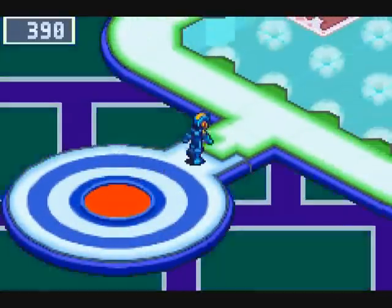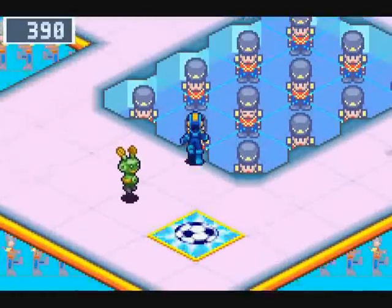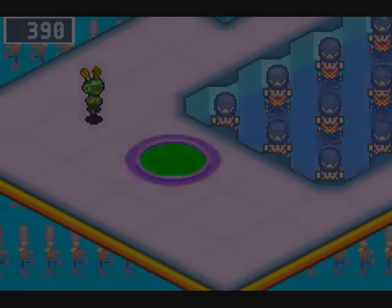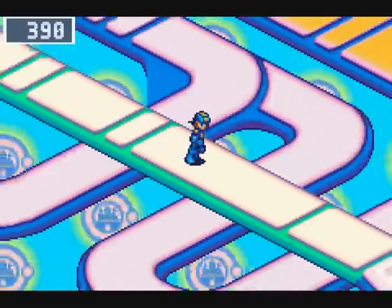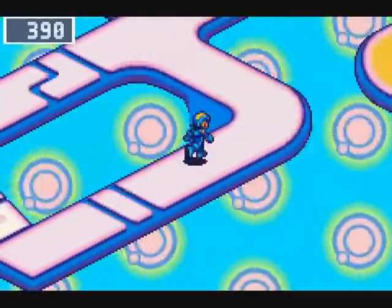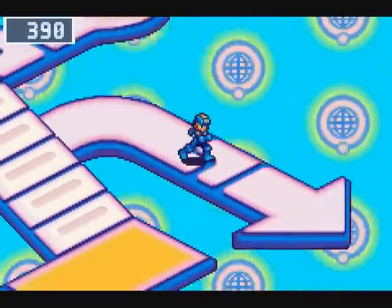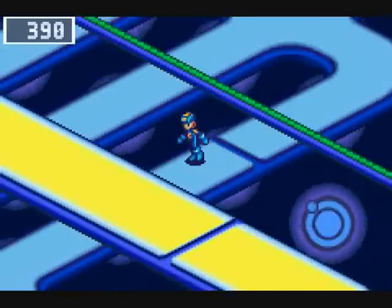First order of business, we're going to be heading down to Town Area 3, specifically the lower tier of it. The quickest way to get there is to go through the Castillo homepage. We'll head out this way, and here we are — the lower area of Town Area 3.